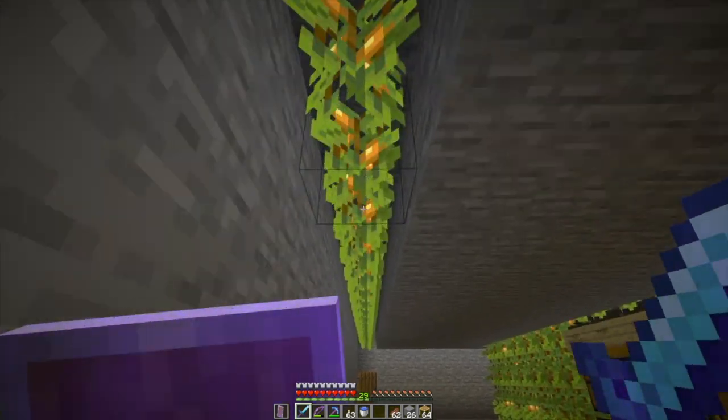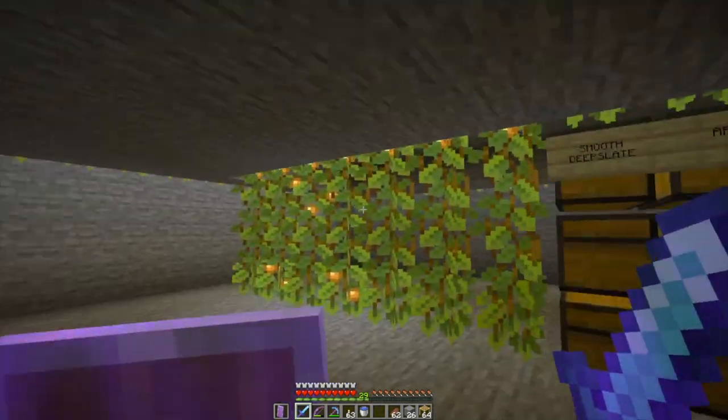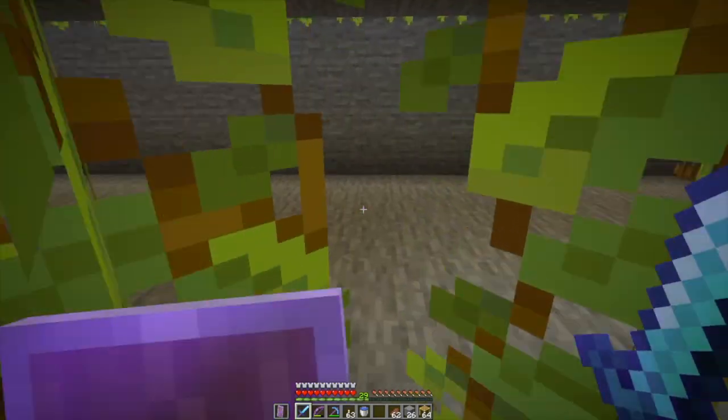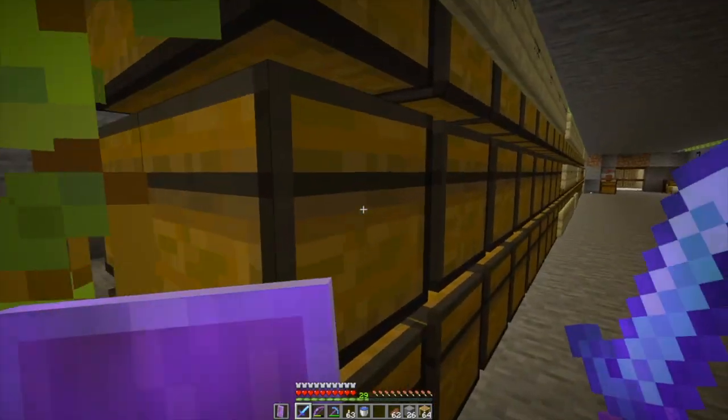Did you see my lighting? I replaced all the torches with glow barriers — I think it's cool. Plenty of light and I don't have to have any torches on the floor or in the room at all.